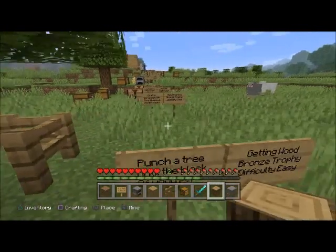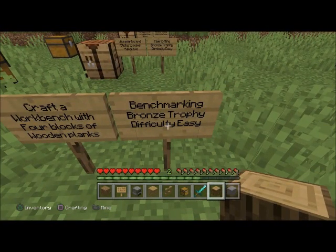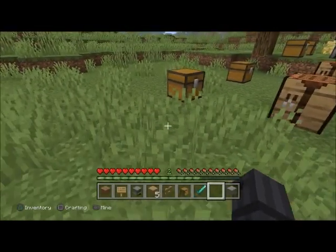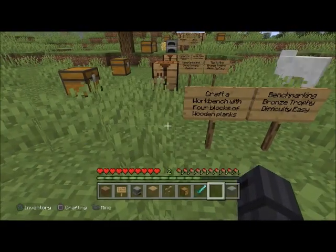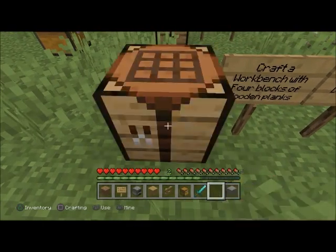You should get it. Right here the next one: 'Benchmarking' — bronze trophy, difficulty easy. Craft a workbench with four blocks of wooden planks. Go there, craft it, and then you should have that.